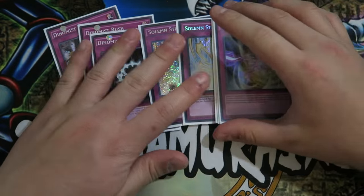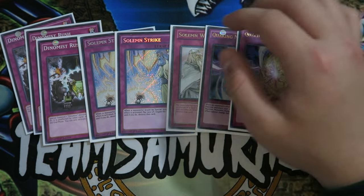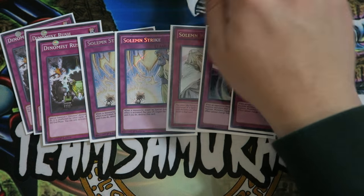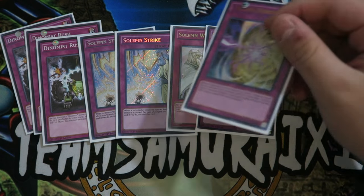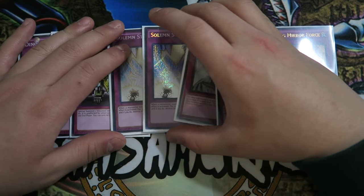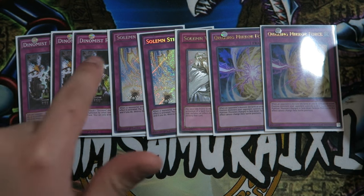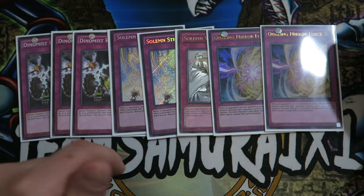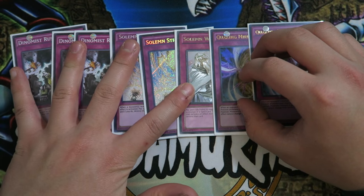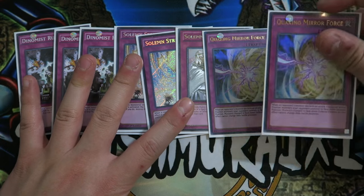Quaking Mirror Force is absolutely amazing and especially in this deck — a cool thing you can do is if your opponent comes in on the board, just Quaking Mirror Force them, flip all those monsters face down, then next turn pendulum them all, summon everything and keep activating Spinels' effect and keep attacking for game. Sometimes this deck lacks monster protection — if you don't have a Dynamis Charge, you want to protect your scales. So Quaking Mirror Force helps protect from big monsters. This card is one of the best Mirror Forces ever made.